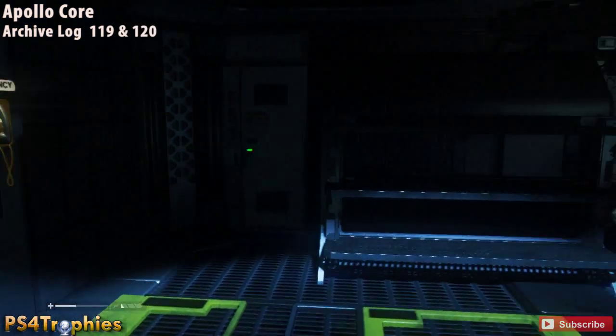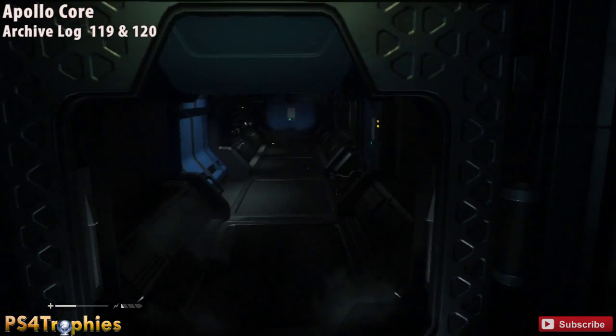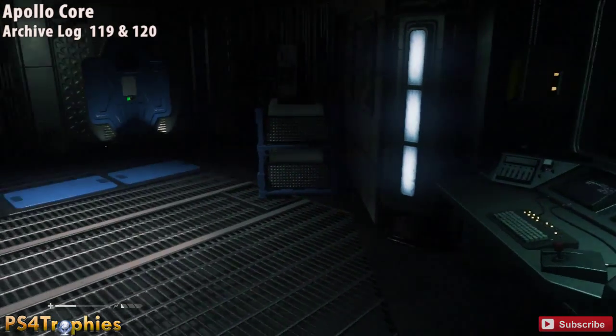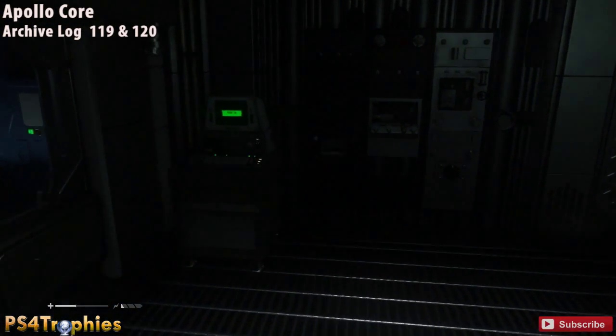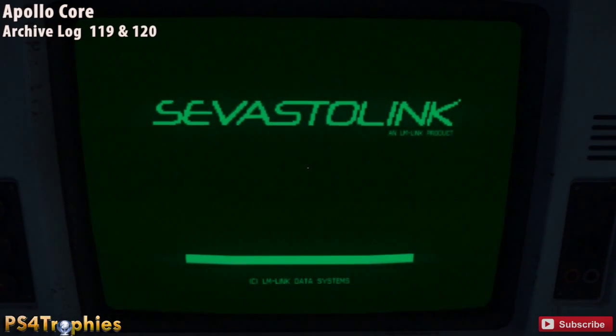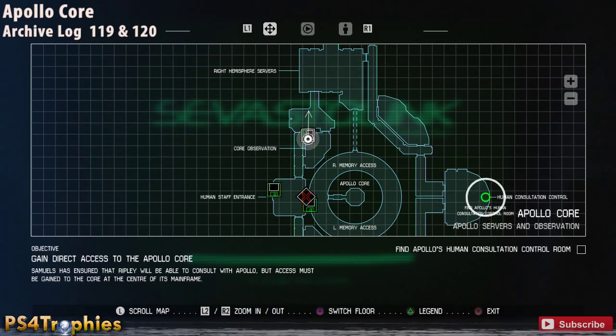After crawling through the vents and dropping down to this new area, there's a save point. Head towards the right hemisphere and take the first door on the right. Inside this room, right in front, there's a gas mask, and in the opposite corner of the room is a computer terminal with two more archive logs.